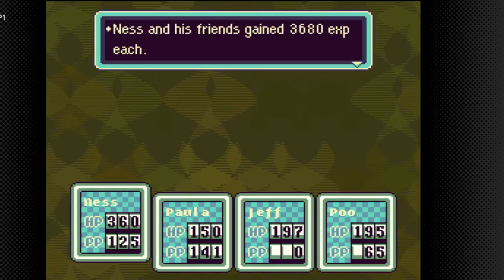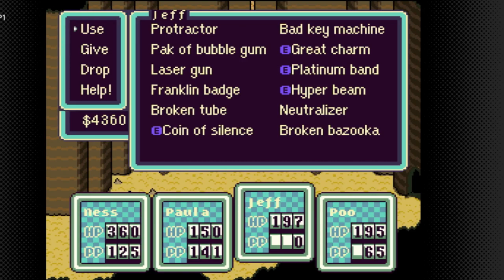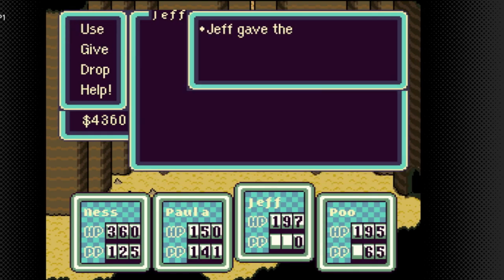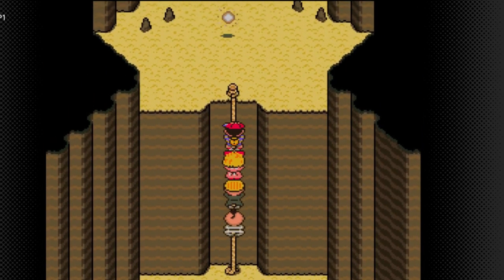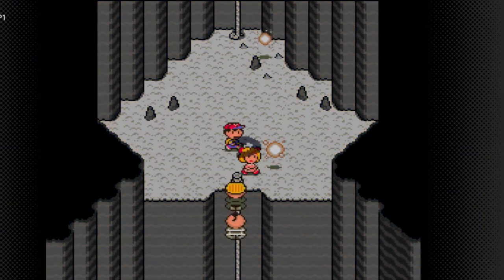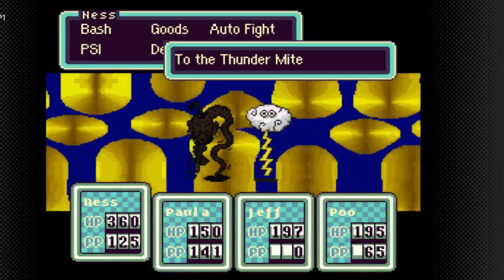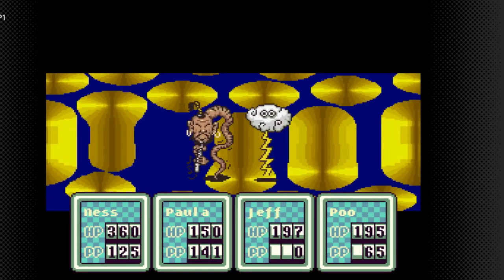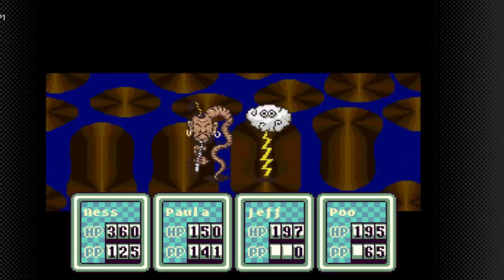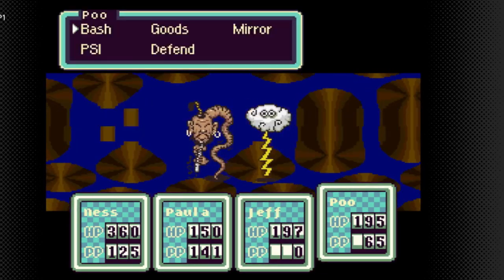Get up five levels! We're gonna give the Franklin badge from Jeff back to Paula because I believe she'd be the most vulnerable to a lightning attack. These new enemies are the Thunder Mites. These guys will use Thunder or Beta, so they are weak to freeze - be mindful of that. These are the ones I'm thinking of that are weak to freeze, and they do poison you.